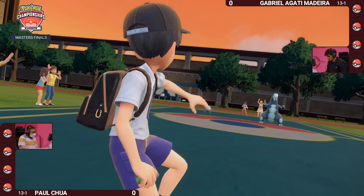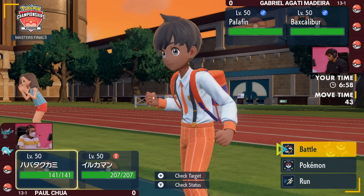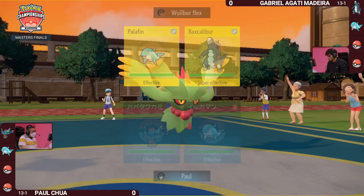Here we go. It is the grand final Master Division. Palafin and Baxcalibur on the field for Gabriella Gatti, a Palafin on the opposing side for Paul, but paired up with the Fluttermane. Both Palafins hitting the field right away for both trainers.